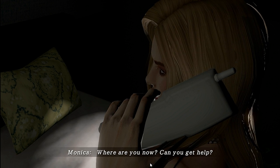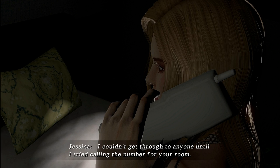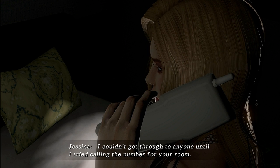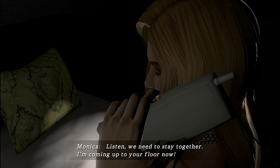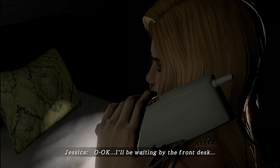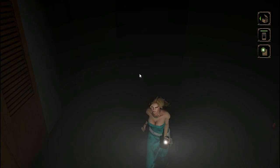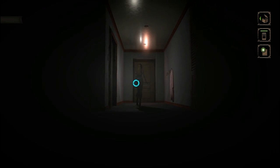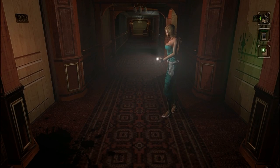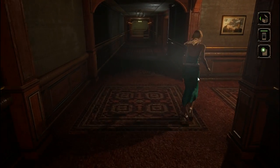Where are you now? Can you get help? I'm on the floor where we got separated — there's no way out of here. I couldn't get through to anyone until I tried calling the number for your room. Listen, we need to stay together. I'm coming up to your floor now. No you're not. I'll be waiting by the front desk. It's going to take a while for us to get up to that floor because we have a lot of stuff to do. This game, unlike Haunting Ground, the scissor walker won't appear randomly — she only appears in scripted events, so you're fine to explore at your own pace.